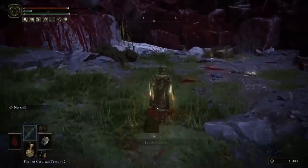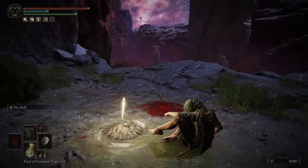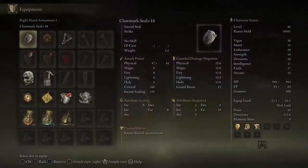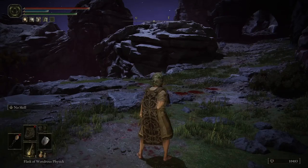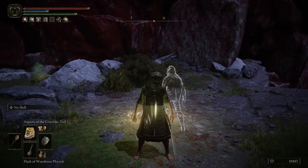That one is doing the worst because my arcane is the lowest out of all the stats required. And the Beastclaw Seal is doing the best because of how high my strength is. Just a short demonstration about seals and the Aspect of the Crucible.